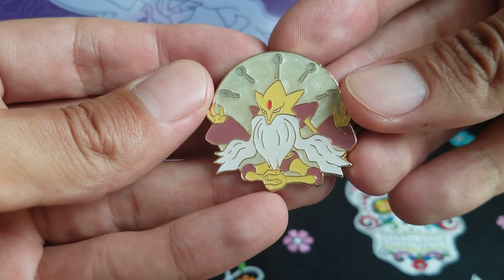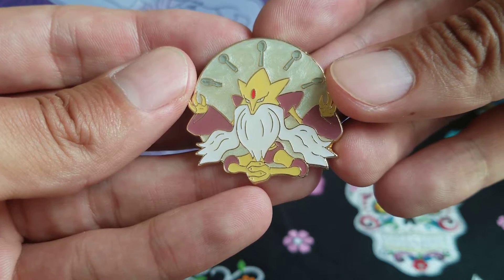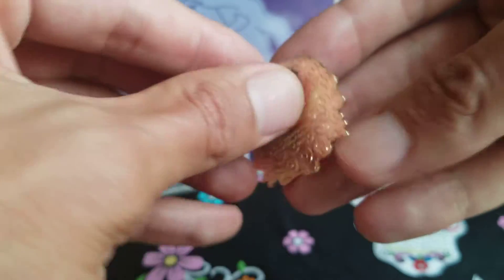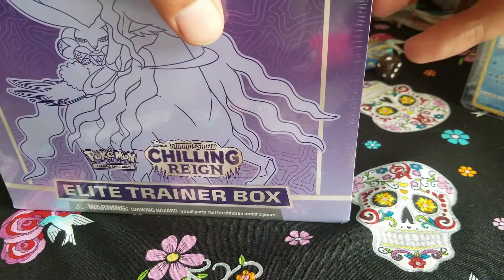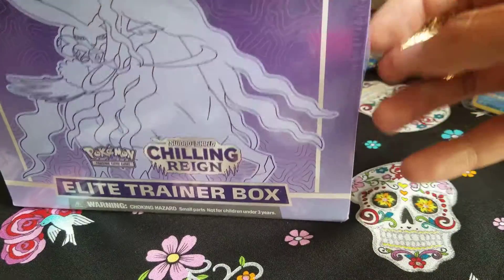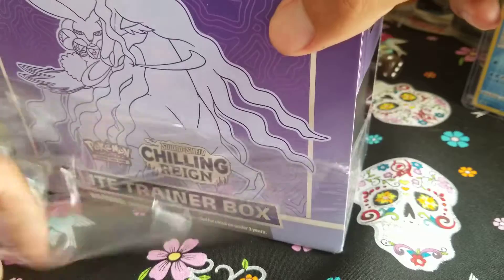So without further ado, let's get out our pin — meditating Alakazam — and do our ceremonial 'om.' All right, we're ready. Pin out, poke and slide, rip it open, that's how we do it.